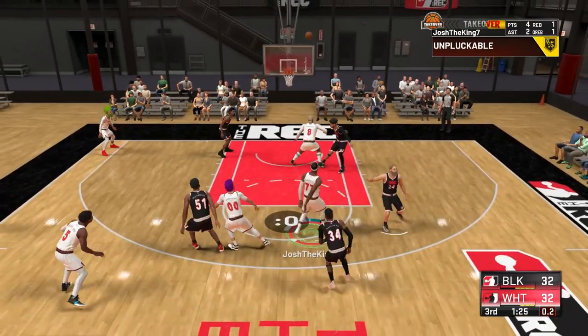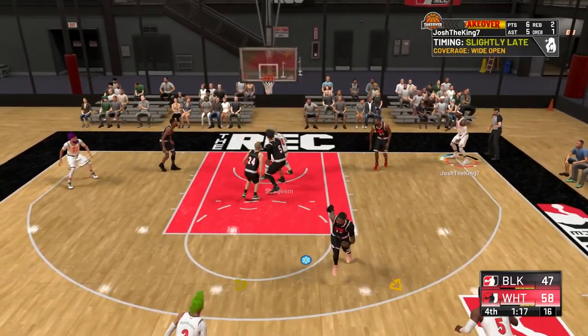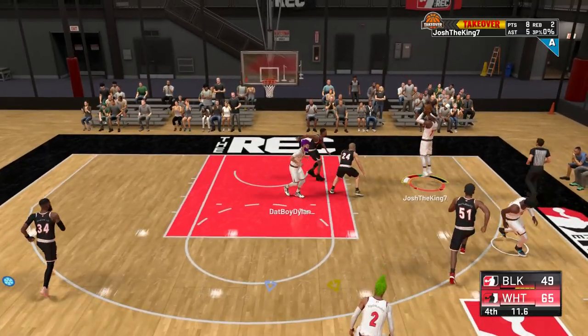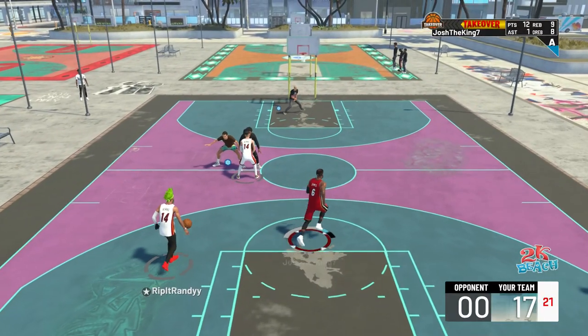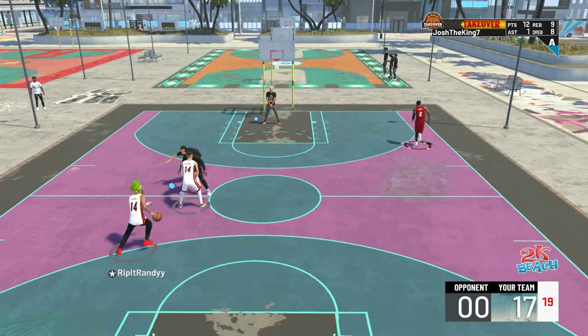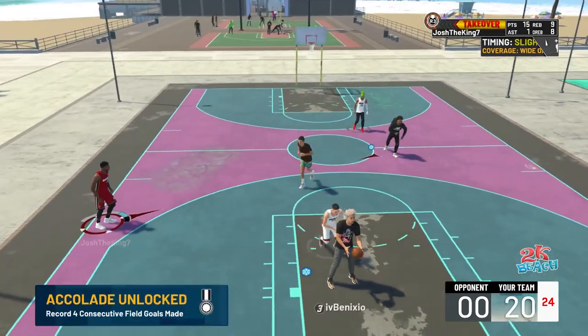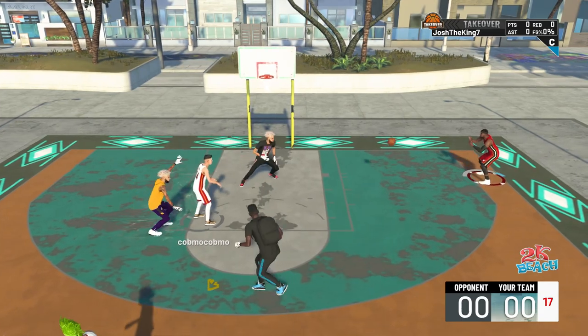I'm not sure whether it's the way my player jumps or the way his hands go over his head, but this jump shot is just so easy to time for me. Before this, I was trying other jump shots and my shots weren't really going in — I didn't know how to release them. But this jump shot has done wonders for me. It's so easy to make shots, so I suggest you guys try it out and let me know what you think in the comments.